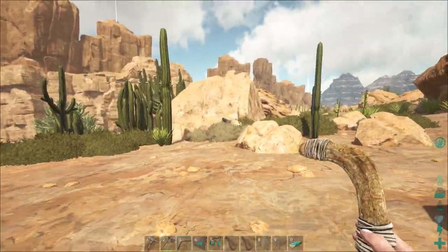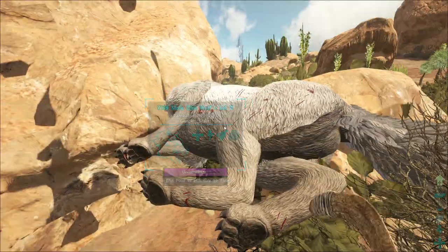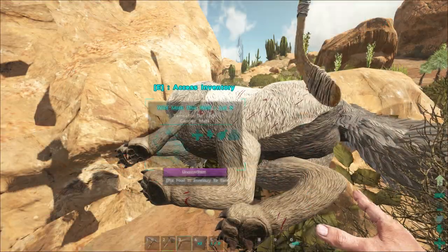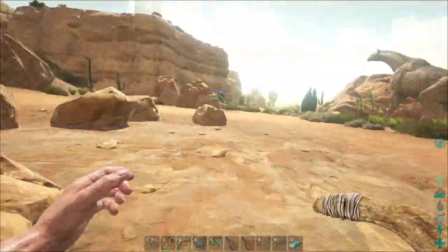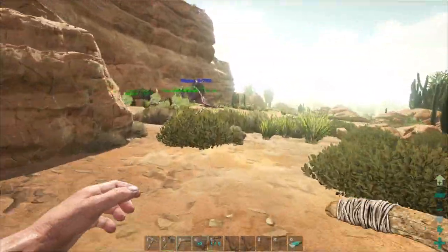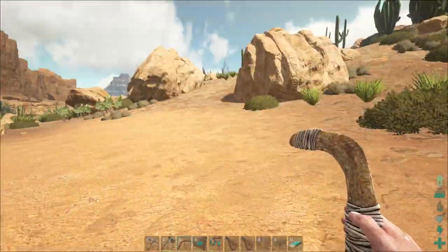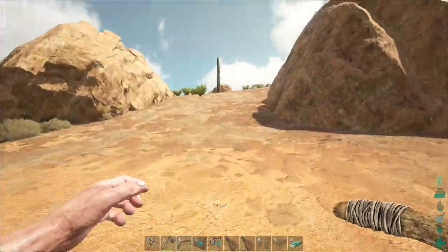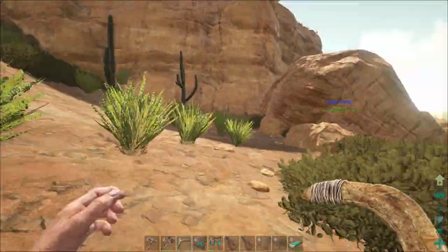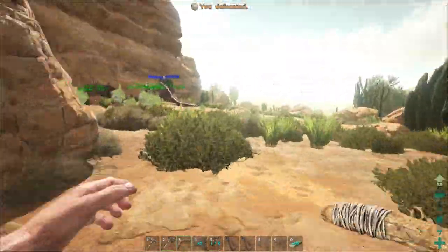We're probably going to get some dire wolves going here. I've seen a lot of these, and there's a lot of saber tooth around too, so there are a lot of dangerous animals and dinosaurs all over the place. You've got to be really careful. The main reason behind the cages is to protect everything from those. Now we've got a dire wolf tamed — that'll actually help out with some protection over here.